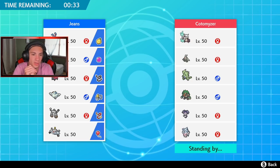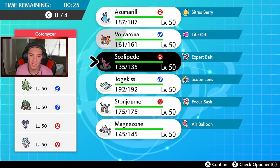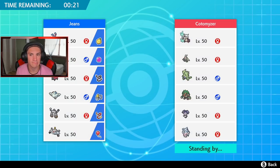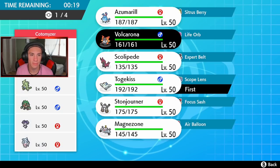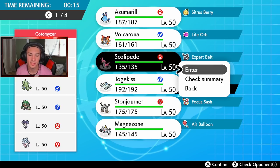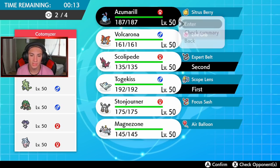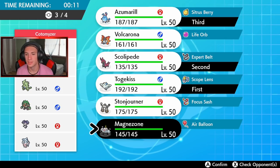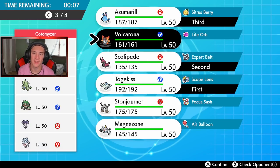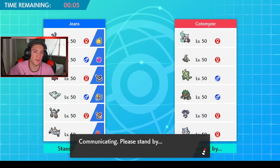I could start off and set up Quiver Dances or do all this different stuff, but I kind of want to go Scolipede. At the same time I kind of want to do that, but I'm going to go Togekiss. And I could go Volcarona... I'm going to go Scolipede and then bring Azumarill in the back. I think Magnezone can come in as well. We're going to go Volcarona in that final spot — bring those double bugs.